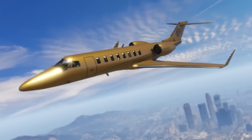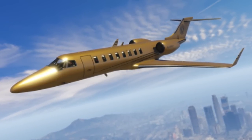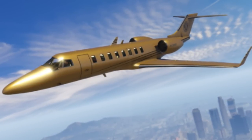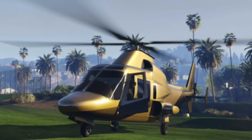As you can see this plane over here, I think we can customize our own planes and stuff too. This is a pretty sick looking plane — it has that gold color. And the helicopter too — look at this helicopter right here. It has this gold paint helicopter.